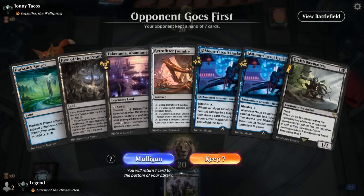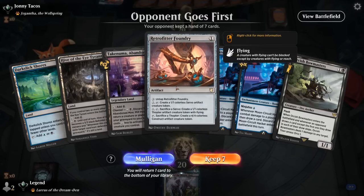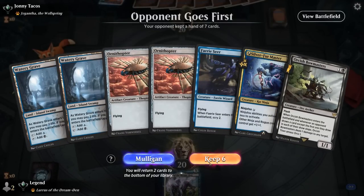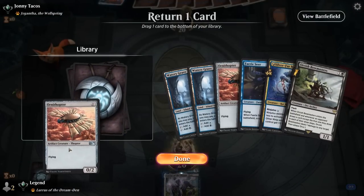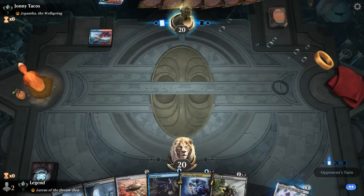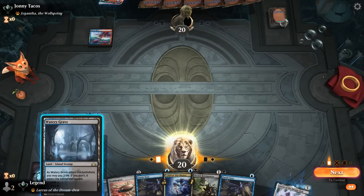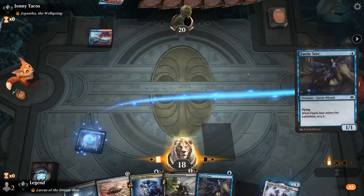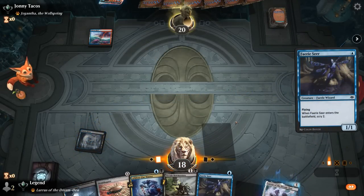We're on the draw. Our hand is missing a 1 mana enabler for Ninjutsu and we don't have any Thopters for Foundry, so that's a Mulligan. This next hand is better. Opponent is Blue-Red — if this is Wizards, it's going to be a tough battle since they tend to have a lot of removal to prevent us from ever getting the ball rolling with our Ninjutsu creatures.